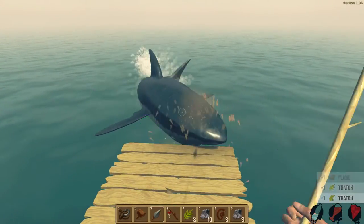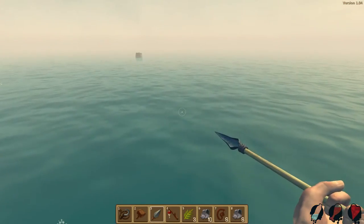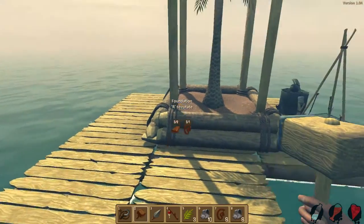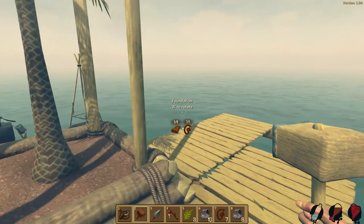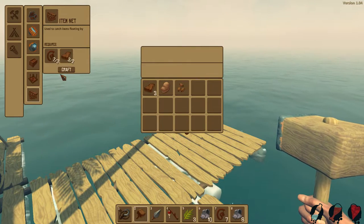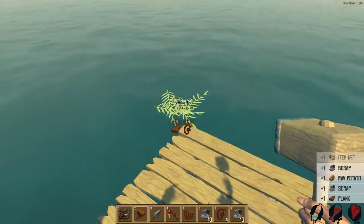Oh my God, I nearly got killed — that was really close. I got hit a little bit, not too bad. We've got a good bit of stuff now, and I've built a couple of foundations so I can get myself around a bit easier. What I'm going to do is start building item nets — that's my goal now. I'm going to craft as many of them as possible. I can only craft one for now but I'm going to be crafting a lot of them.